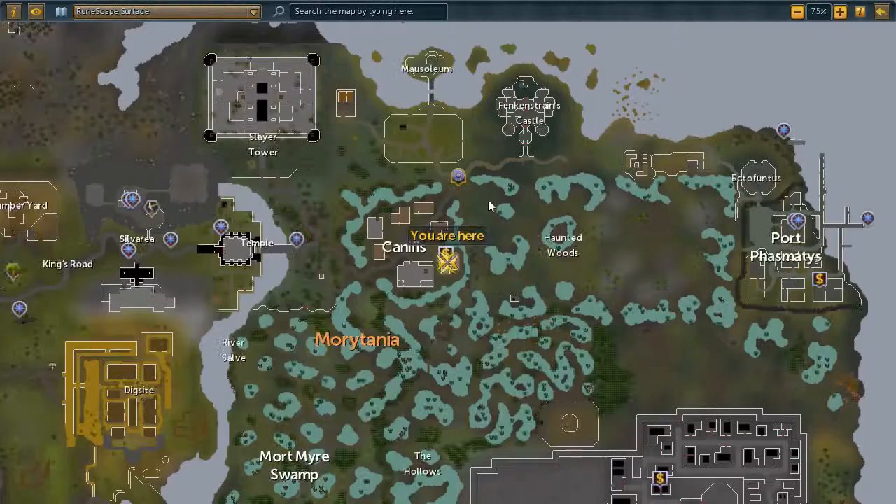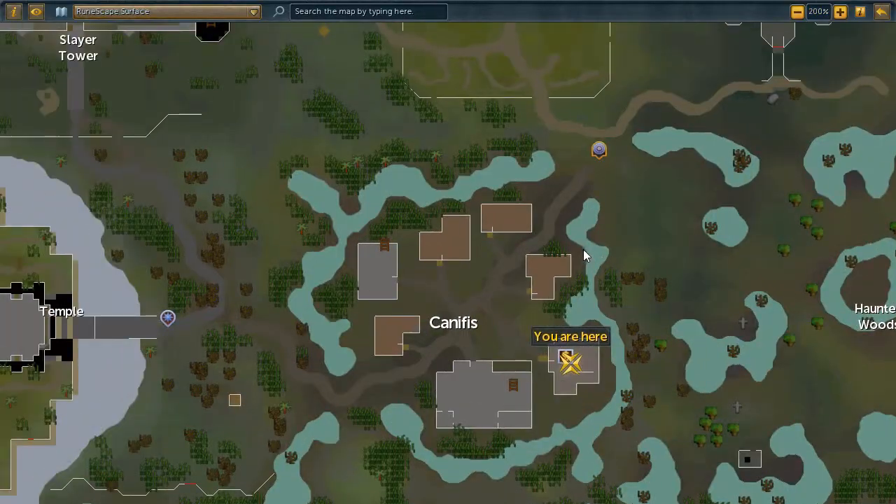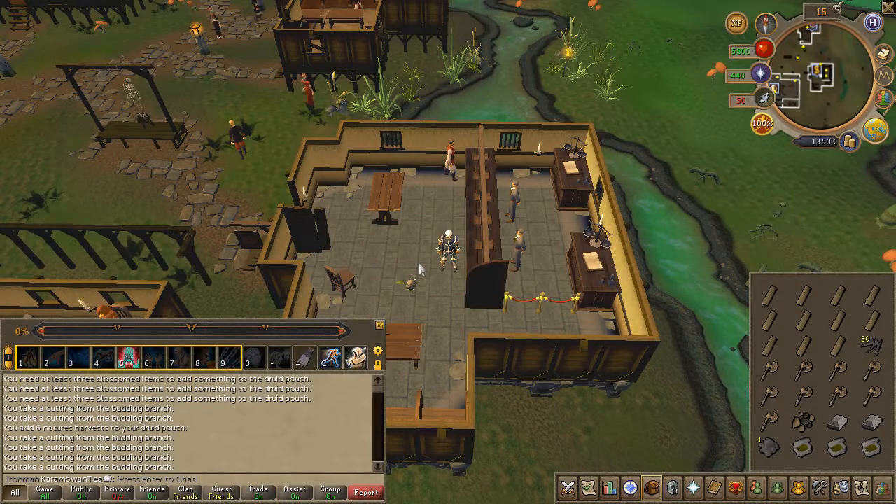You will now have to bank for the other items, preferably at the Canifis bank. As you can see in my inventory, it's just full of items with a bronze hatchet equipped, that way I have exact space for all of it. With this in mind, head back to south of Morton.